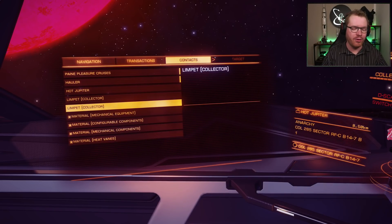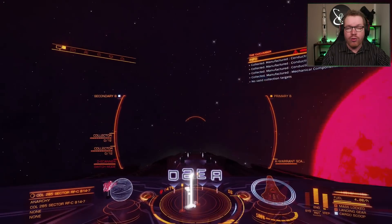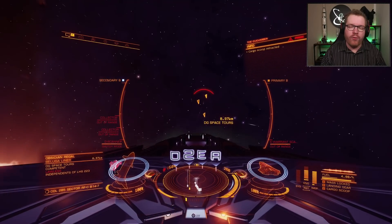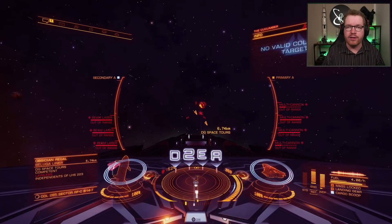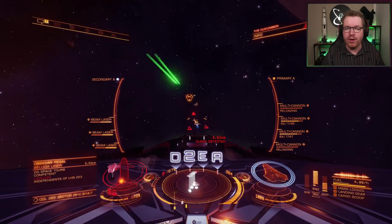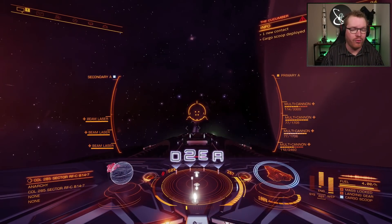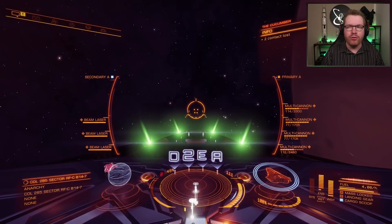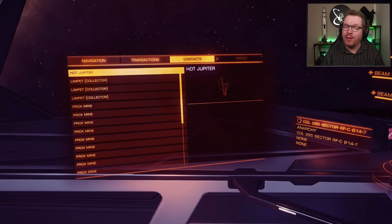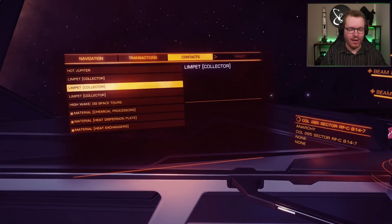For manufactured materials, this is not too bad. If there are still some passenger ships floating around, you can kill the next one. If not, you have three options: you can go to supercruise and drop back in to respawn the ships; you can log out to main menu and log back in, which also respawns ships; or you can sit around and wait. If you use the supercruise or logging-out options, you will lose your limpets, so you need to carry a lot of limpets for this to work.